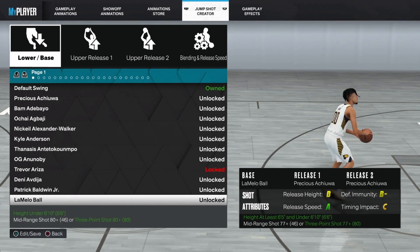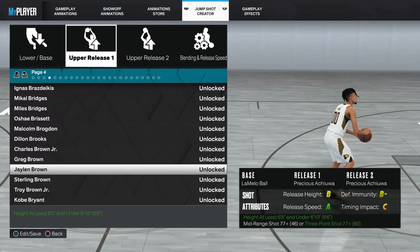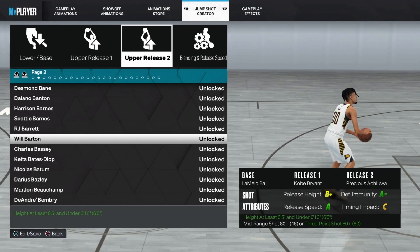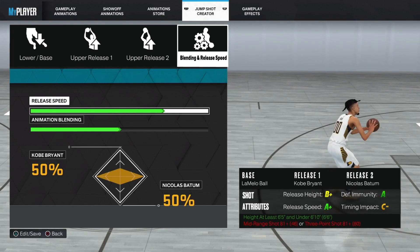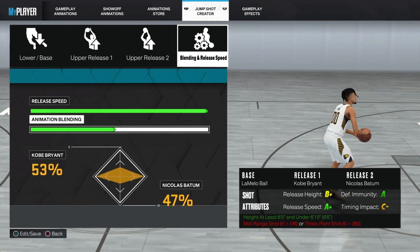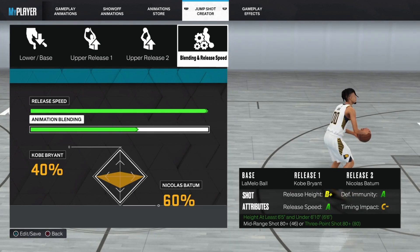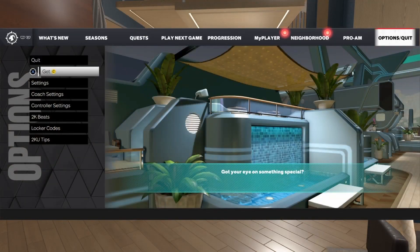For current gen, the base I'm going with is LaMelo Ball — same as the last jump shot. Upper one is Kobe Bryant, very similar to the next gen shot. For the second upper I'm going Nicholas Batum, though you can also go Rudy Gay — it doesn't really matter which one you pick. You can go 60/40 or 50/50 on the blending, either one honestly works fine. This jump shot is very clean and very easy to learn — easy to just pick up and play right away.